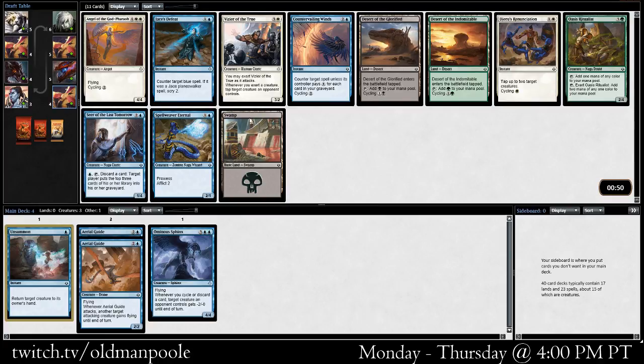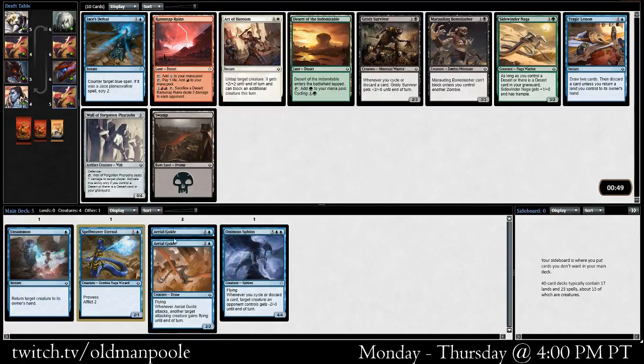Green still seems kind of open, but we keep seeing good blue cards so I kind of just want to stay the course. I like Spellweaver Eternal quite a bit — it's a pretty good two-drop. It's pretty good if you're on the beatdown, which I think blue has a pretty reasonable chance of being, actually.